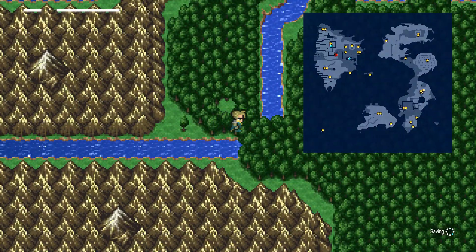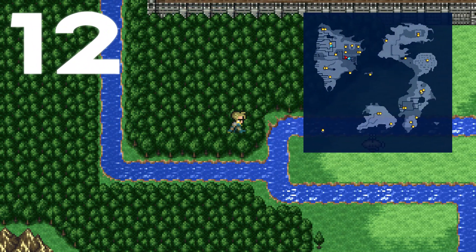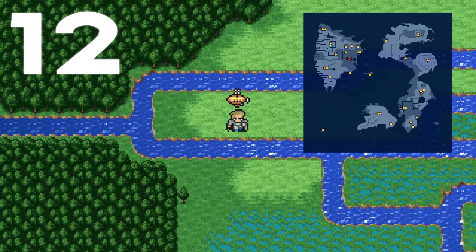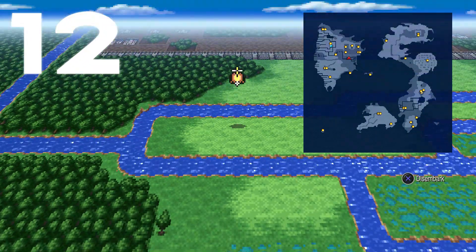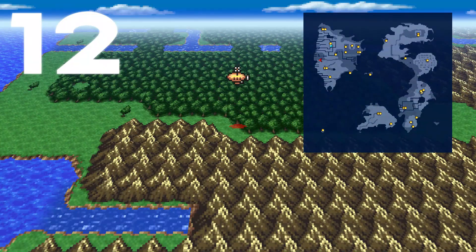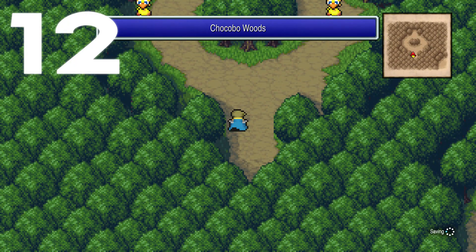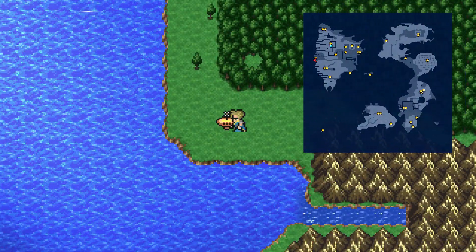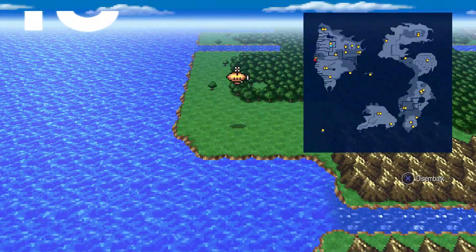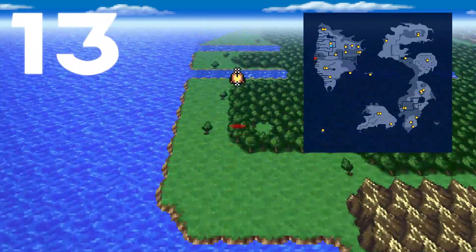Now on to number twelve. Get back to your airship and start flying a little bit toward the west. Go through this little mountain pass and the Chocobo Woods is just on the other side before you hit the ocean. Last but not least, we have number thirteen — the very last one. Hop aboard the airship and we actually have to go get the other airship, the Invincible. You can find it on your minimap as a little blue dot.